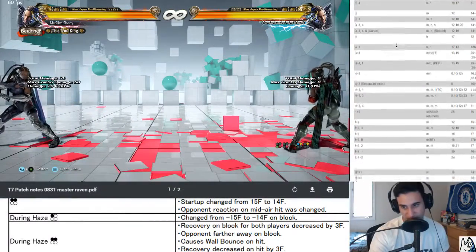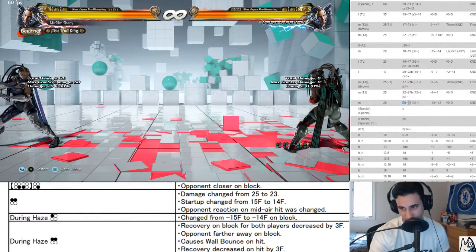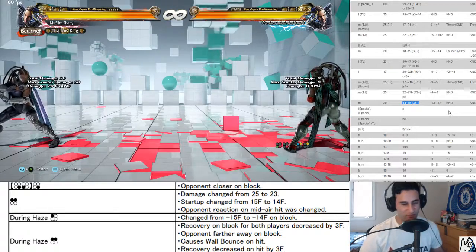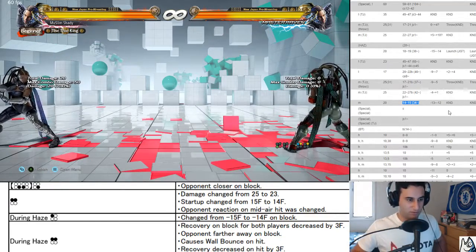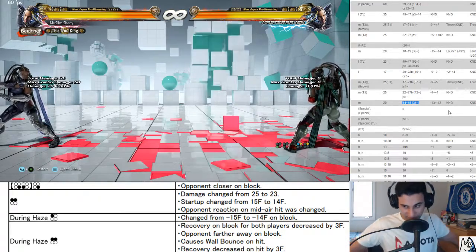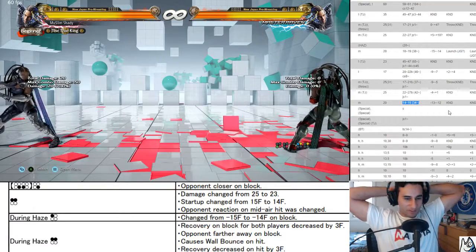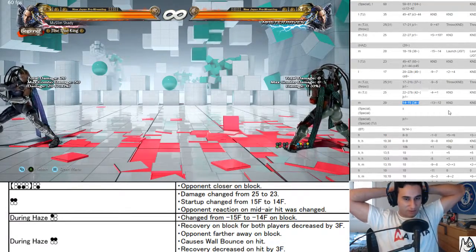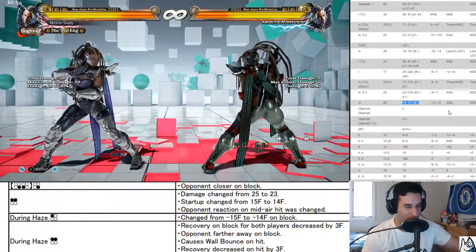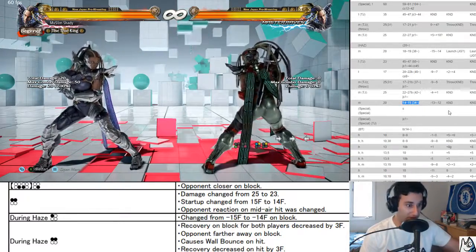Decrease put back so it hits easier. Haze one plus two on block is around negative 14 to negative 12. She might be looking at launched for hers, which is nice. If you space it right you can get it to negative 12, making you really safe. Even with Paul losing his 12-frame knockdown, a lot of characters can't punish it, although now Lily apparently can.